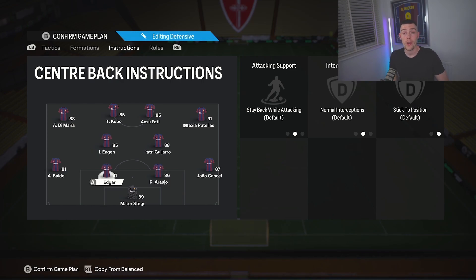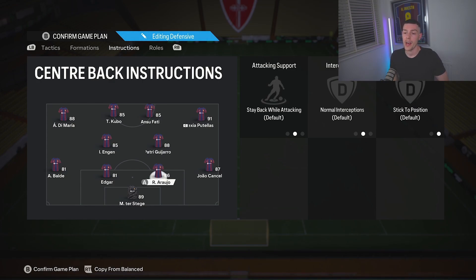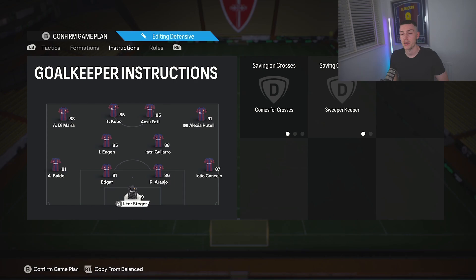The center backs — touch them and I will find you, as always. You do not need to do anything with your center backs; they sabotage you enough. Goalkeeper is set to sweeper keeper — it helps now and again. Goalkeepers are very easy to round at the moment with the ball roll, so them coming out fast does help sometimes, but you're probably better off just shifting it left to right.